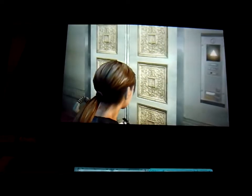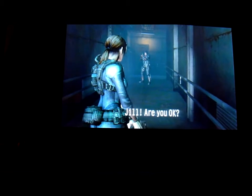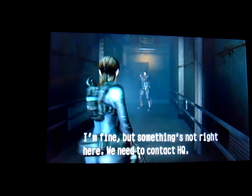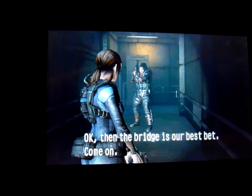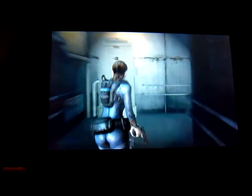This is going to take us downstairs. There are a lot of things you can do and don't have to do in the game — you can not waste bullets, bypass people, scan them. In-game dialogue: Jill confirms she's fine but something's not right and they need to contact HQ. Parker agrees the bridge is their best bet. Now we've found Parker.